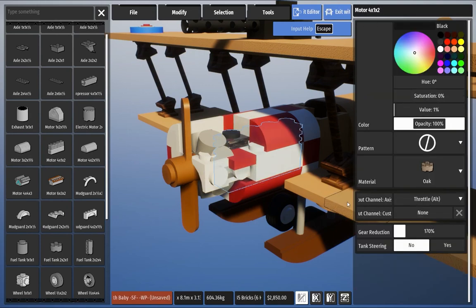Now we need to reduce the engine power. A higher percentage means less engine power, and a lower number means the engine will be more powerful. So we enter a larger number to make the engine less powerful.